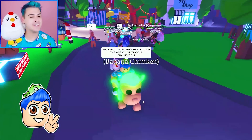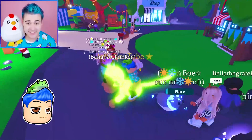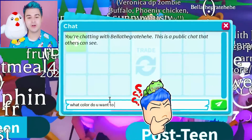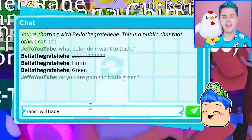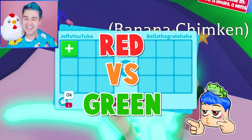Let me just go tell the Froot Loops right now. Who wants to do the one color trading challenge? This person says me. Let's find... oh my gosh, you have a Shadow Dragon too. We get it, you're rich. I'm going to ask them what color they want to trade. She says green, so she is going to trade green and I will trade whatever I land on. We'll do red. We're doing the Christmas special early, you guys. Red versus green trading challenge. Let's go.